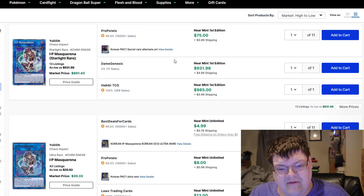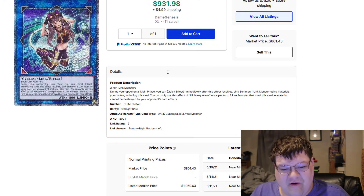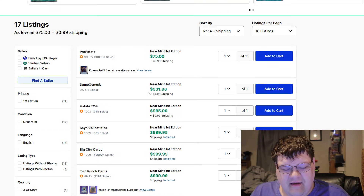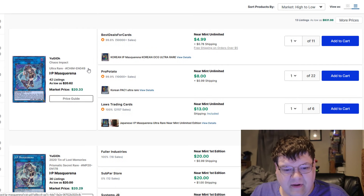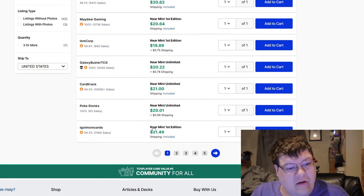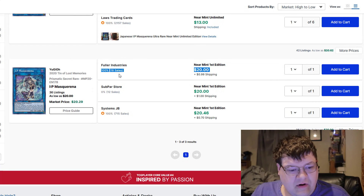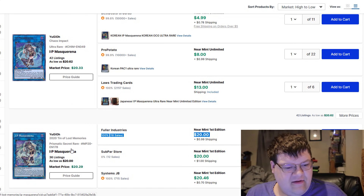Next up is IP Masquerena. We've peeked in on the Starlight — we know this card has been a thousand dollars for most of its life. One just sold for a grand on 6/19. We are pretty cruise control-y on this thousand dollars across the board. Nice Italian one here for a grand. The Ultra versions have a market price at $20, hovering around that mark — $20, $21. These do have value. The tin versions are also at $21, in semi-low quantities of 36 and 42. The tin version is actually the lower listing.